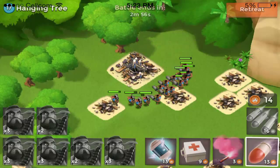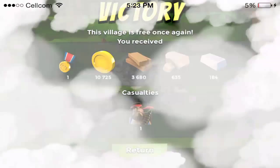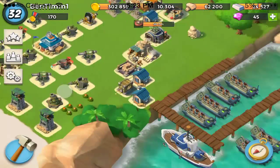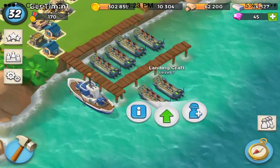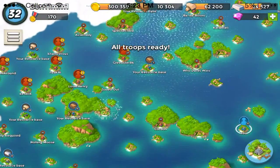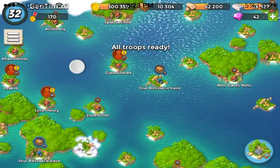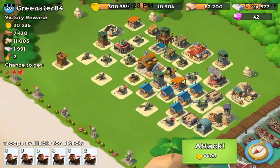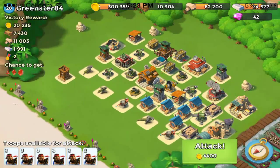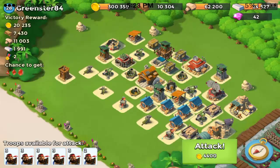I'm going to show you an attack here where I kind of use the warrior strategy — where you run around the entire base and just go for the headquarters. If I was using warriors, this would have been a lot easier and a lot quicker of a raid. As you can see, this guy's headquarters is just sitting in the back of his base, and with warriors I would just run around it completely because they're quick.